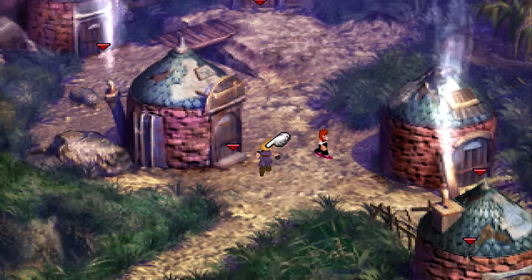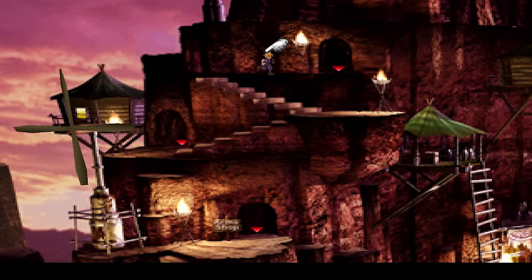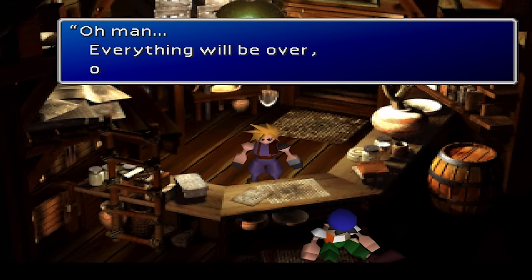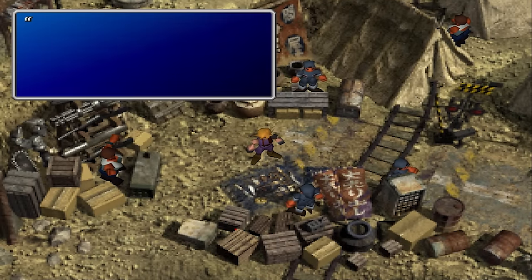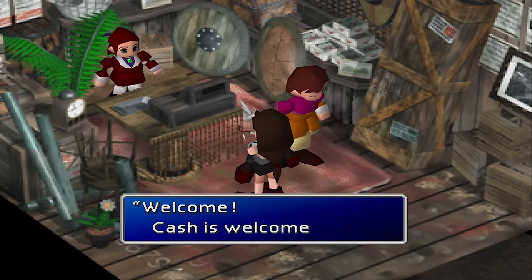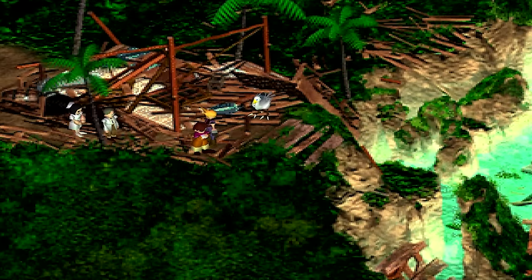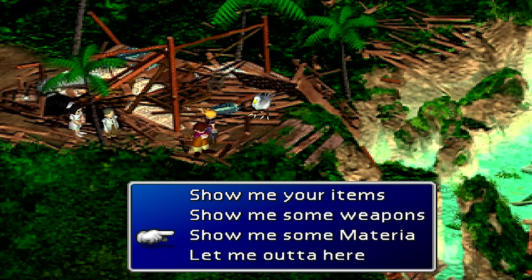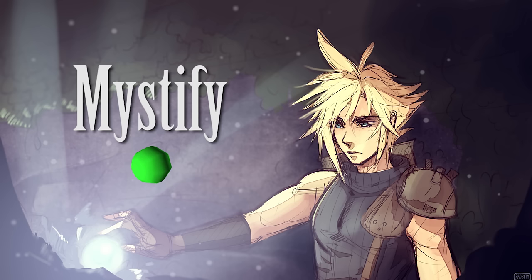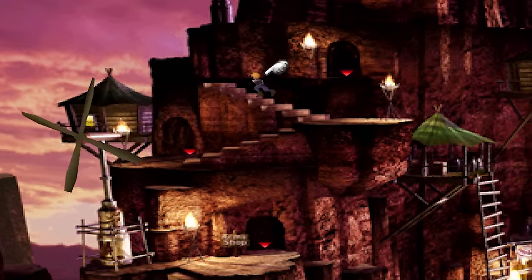Transform. The Transform materia can be purchased at the Gongaga shop, the Cosmo Canyon shop, the North Corel shop, or the Chocobo Girl's shop in Mideel before or after the Lifestream eruption. Cait Sith also has a Transform materia when he first joins the party. Mystify. Mystify materia can be purchased at the Gongaga shop or the Cosmo Canyon shop.